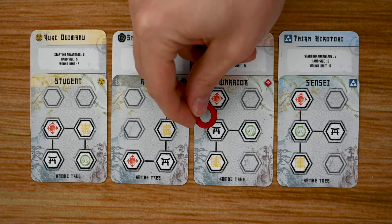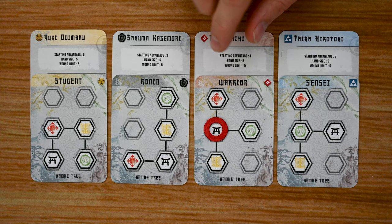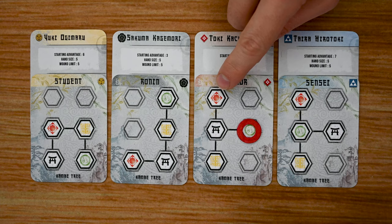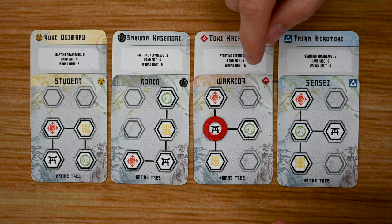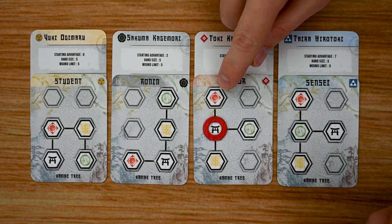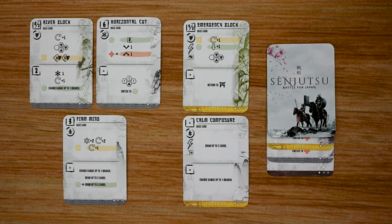Each Kami console also has a Kami tree. You place a token on the gateway at the beginning of the game, and throughout the game you play cards and abilities that shift that token into different areas, giving you certain bonuses. Other effects will force it back to the gateway, so you're constantly moving it around. Depending on its position, you might be able to use special abilities such as attacking, moving around more, and other features.